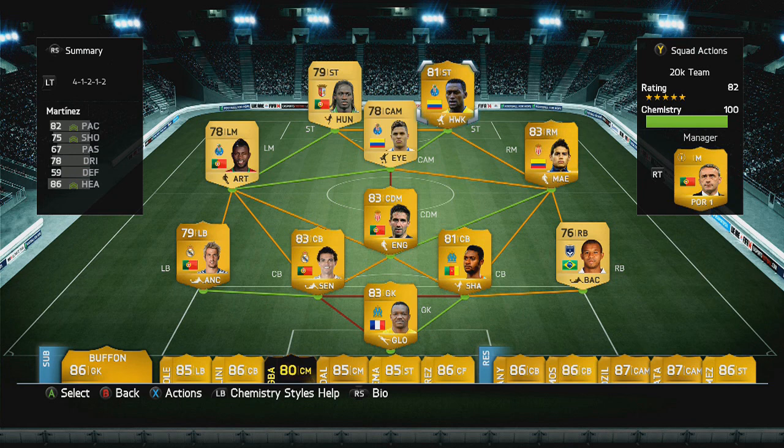Do remember we have kept this team at its minimum price, just so people can enjoy it and try out these not overly-used beasts. I have seen Eder a few times but Jackson Martinez seems to get overlooked and I don't know why. So there you have it guys — that is my cheap 20k team built this week. I'm going to show you some highlights we got with the team and talk about each player individually, so I'll be back in a sec.